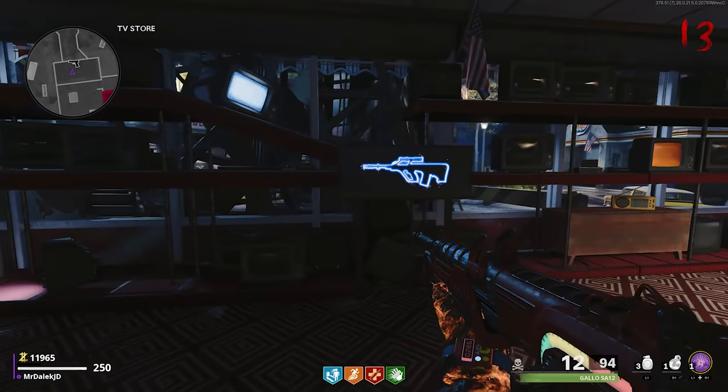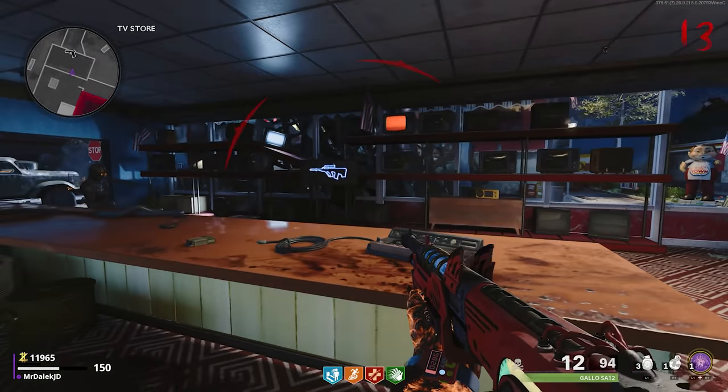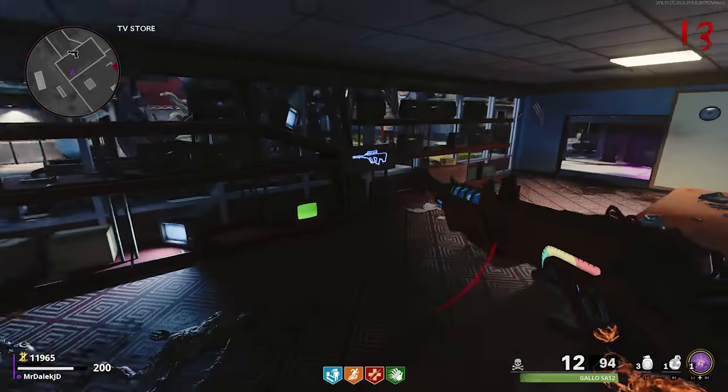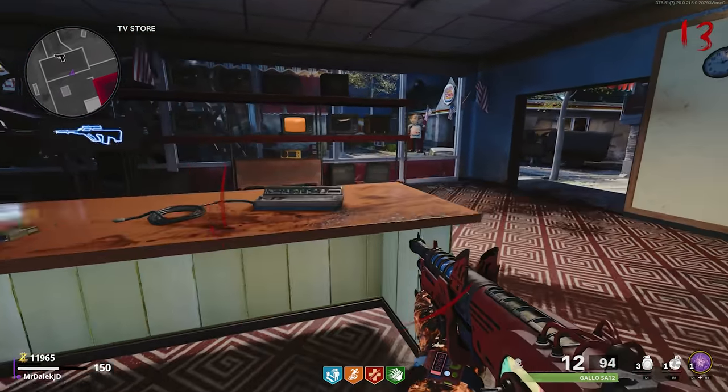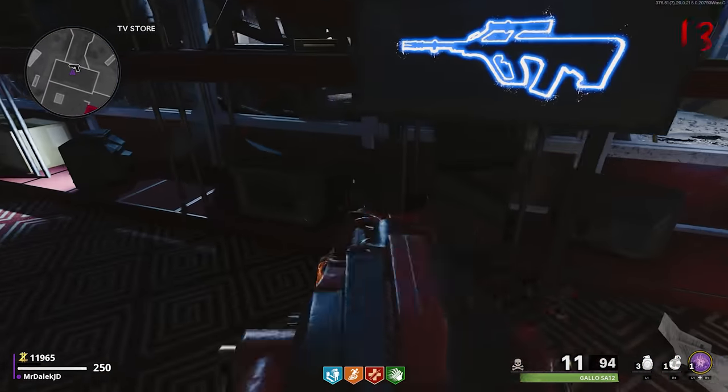If you're doing this on solo, zombies are not going to ignore you during this side easter egg. Zombies are going to be attacking you still, so I definitely recommend you get to the end of the round and just run a zombie around in this room. It's not ideal, but if you can't make a crawler, this is what you gotta do.